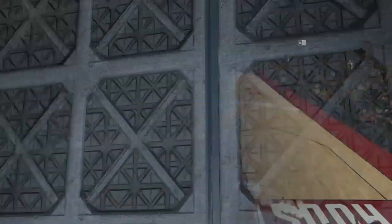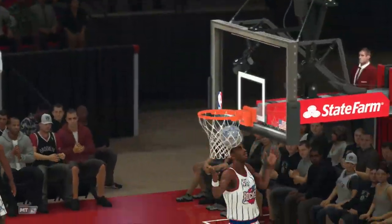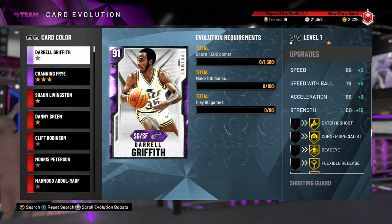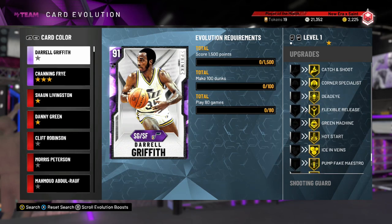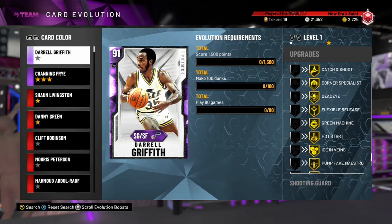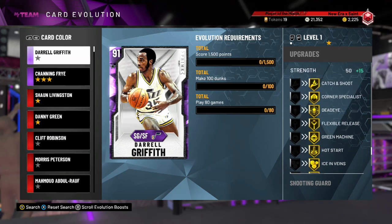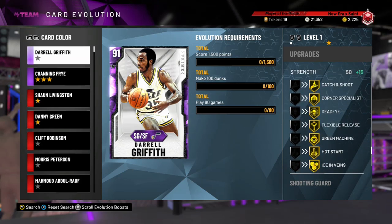The best part about it is that he also comes with a mid-range jump shot and a serviceable 3-pointer. When you evolve him, he ends up getting all gold shooting badges — not the crazy ones like range extender, but just the very useful ones: flexible release, green machine, the ones that make it easy to work within the 3-point line. And he already comes with quick draw.